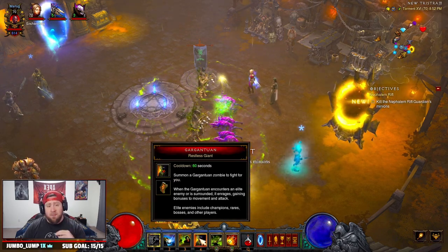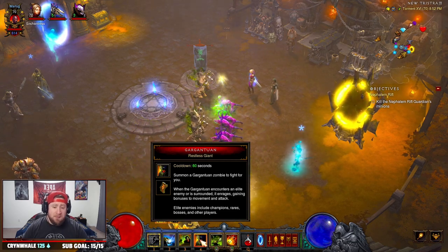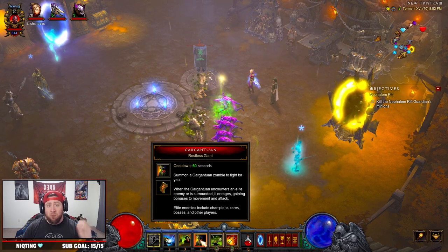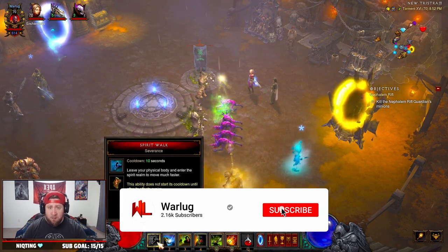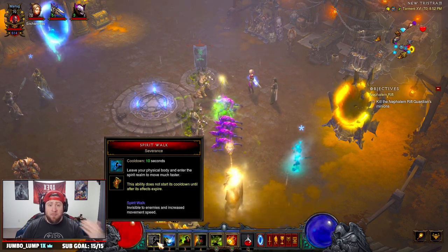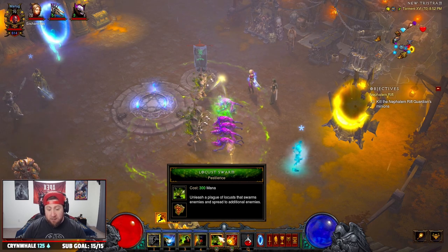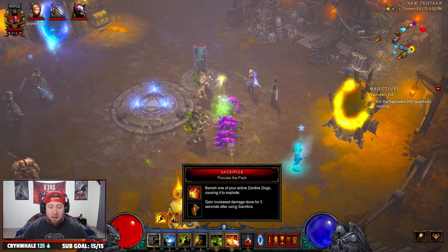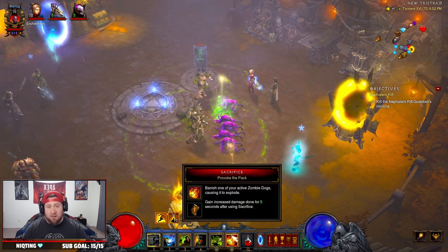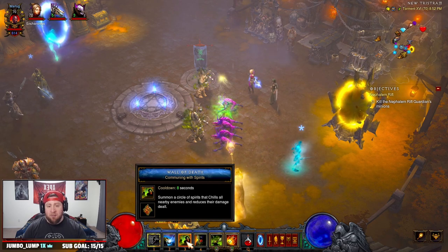Gargantuan is going to be auto-casting Locust Swarm. We summon these Gargantuans and we're just going to be running by enemies with Spirit Walk. When we exit Spirit Walk — which happens when we come across champions or use an attack like Locust Swarm — we have Sacrifice because we summon auto-cast Zombie Dogs and can sacrifice them for more damage.